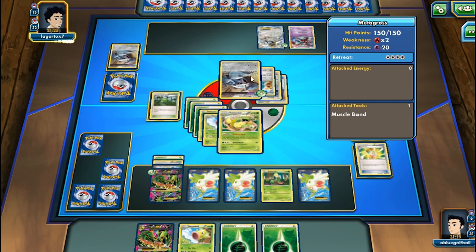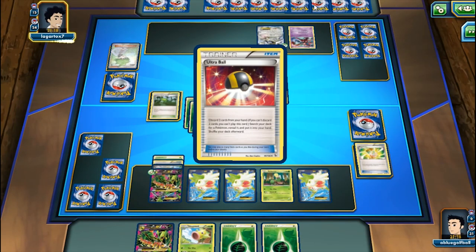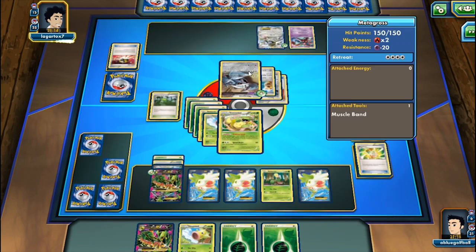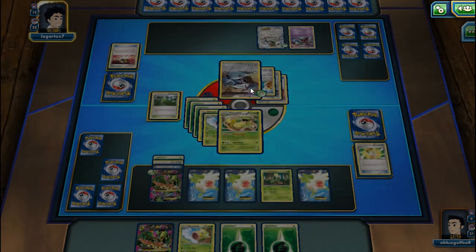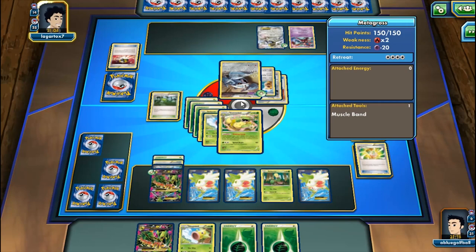This Metagross with a DCE can take us out. My opponent counts 9 energies, plays Ultra Ball discarding a Wally, counts 10 energies with Muscle Band - my opponent will be hitting us for 140. With Trainer's Mail they count 10 again.